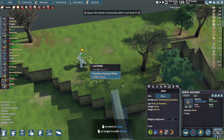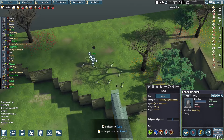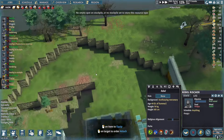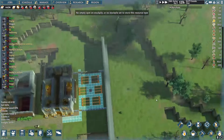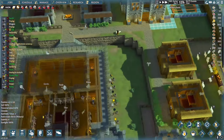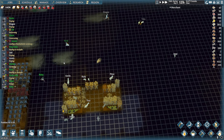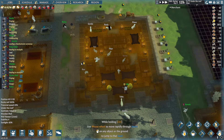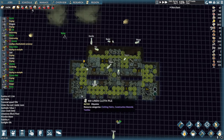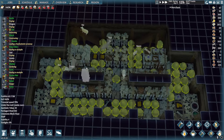Let's go ahead and finish cutting these down because I want some willows so we can start planting. Oh — no empty spots. That is good to know, that explains a lot actually. So no empty spots — let's go ahead and go down to the deep. The gratuitous amounts of meals are taking up space here.